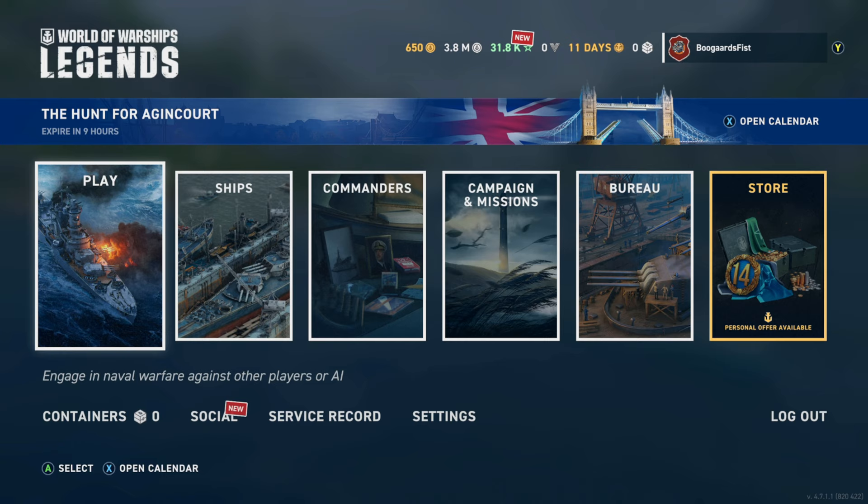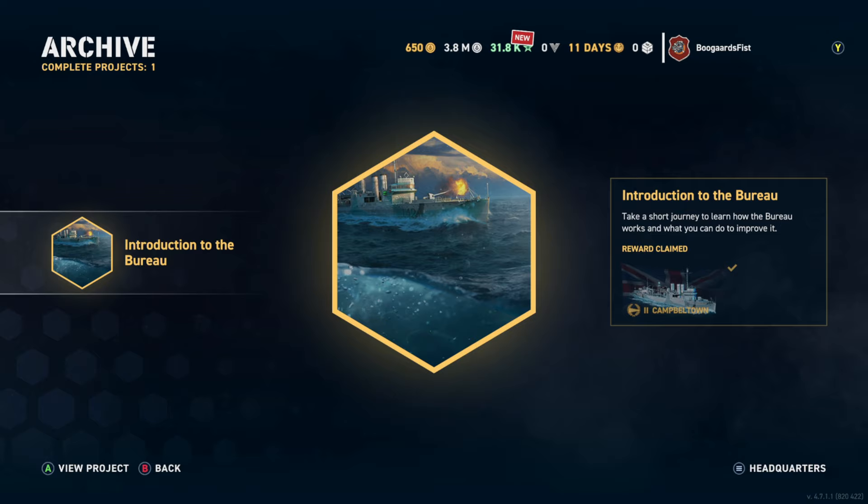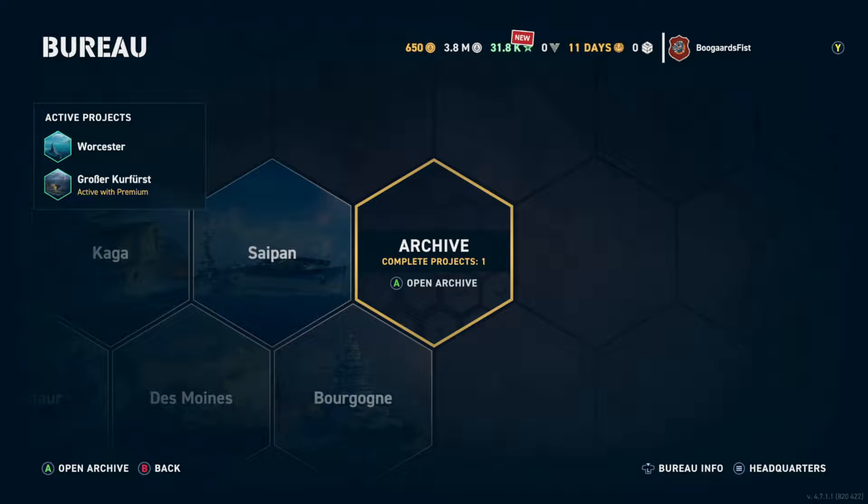I want to look at Bureau strategies, Commander upgrade strategies, and overall Navy composition strategies. Let's start with the Bureau first, because this one's very easy to get sidetracked on. To start off, you get the introduction to the Bureau — that's the only mission you can complete. Go ahead and activate it as soon as you can when you get the game downloaded. It'll take a little while to complete; go ahead and complete it at your own pace.